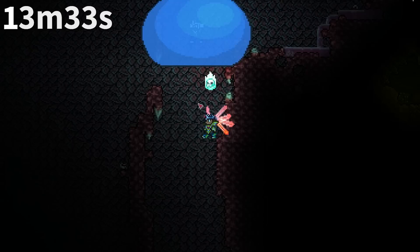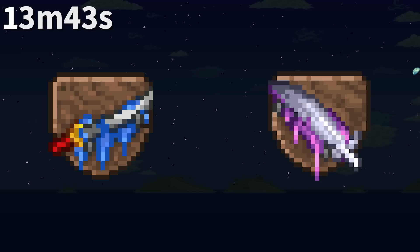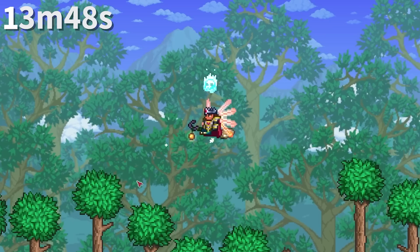Creepers don't drop souls, probably to prevent easy farming of Souls of Night. The same applies to King Slime in 1.4, though pre-1.4 it was an extremely efficient way to grind souls. Unlike the King Slime's Katana, the Queen Slime's trophy actually shows a Wing Feather, even if it might look like a really fat sword at first glance.